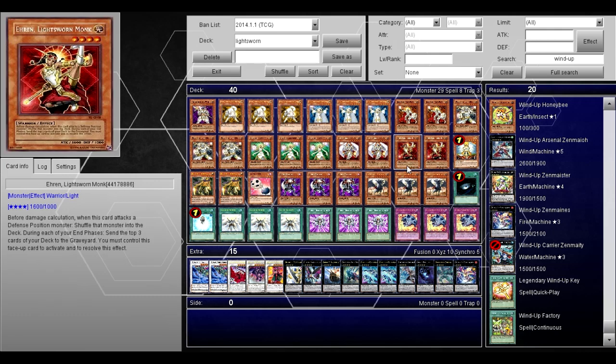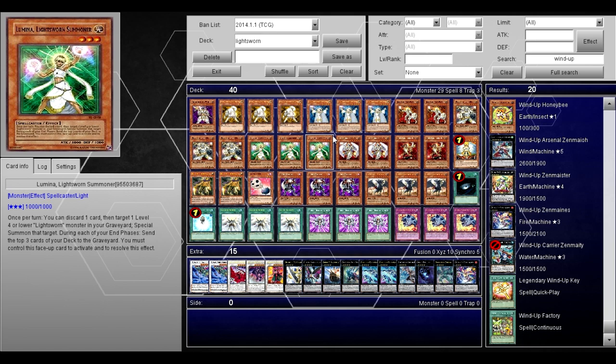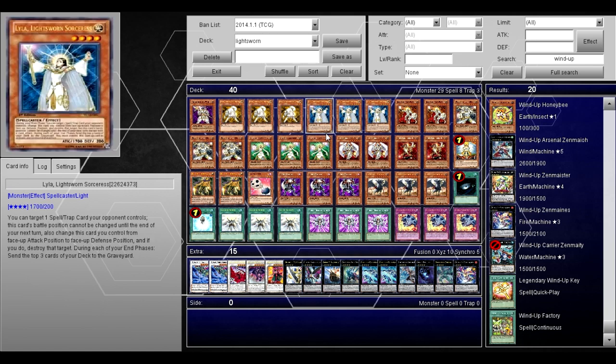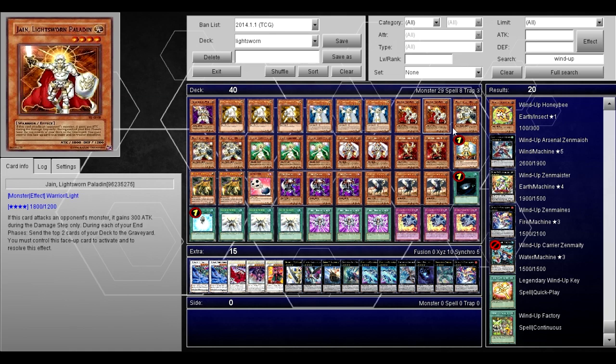Hey guys, what's going on? So today it was just released that the E-Hero structure deck is not coming out, and in fact we are getting the Lightsworn structure deck. If you want more information on that, I'm going to give you the link — it's from mcull40, show him the love he deserves for posting that information. In the day of Lightsworn and us getting a structure deck, I thought I'd make an updated Lightsworn deck profile, even though I did one only about a month ago, because I think I worked out some kinks.